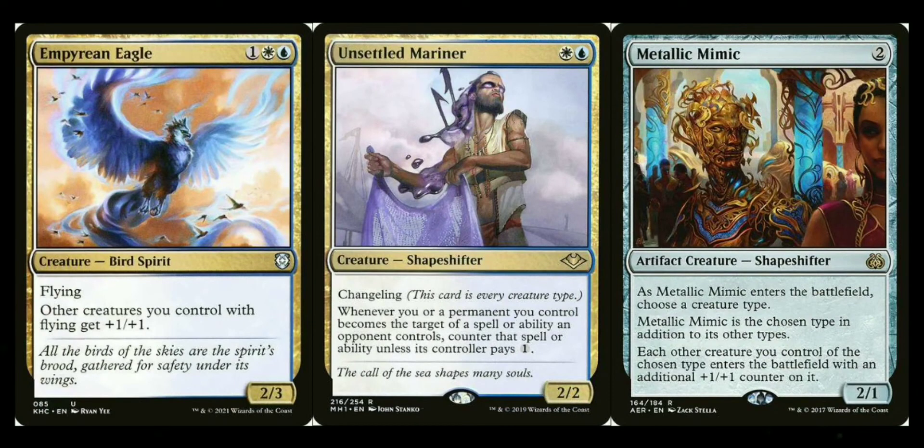Empyrean Eagle isn't a spirit lord per se, but it's a flying creature lord — and since most good spirits have flying, it's a quasi-anthem effect. Unsettled Mariner is a changeling — meaning it counts as a spirit — and whenever a permanent you control becomes a target of a spell or ability an opponent controls, counter that spell unless they pay one. More stax and taxing effects. It's technically changeling, not a spirit, but it counts as one.